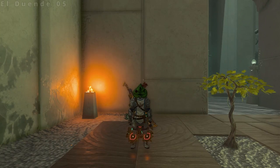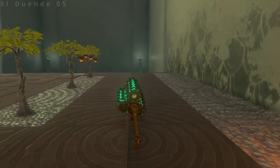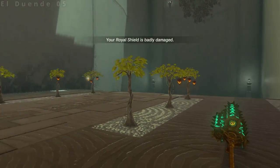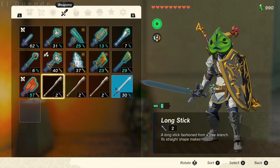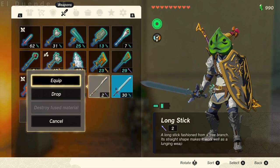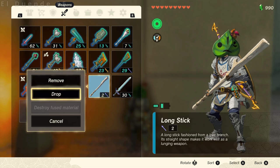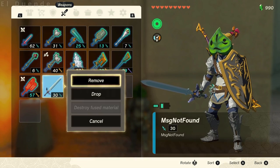Drop the donor weapon near the wall, but not so close that you'll pick it up accidentally. Walk over to the wall, face the camera away, then scope to line up perpendicular. Parry once to space Link properly. Pause, equip one of the sticks, then drop the other two. Drop the equipped stick, then equip the target weapon. Unpause and pause quickly, then drop the equipped target weapon.